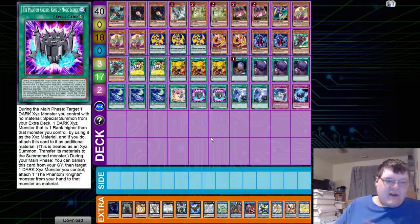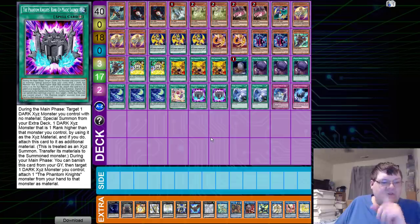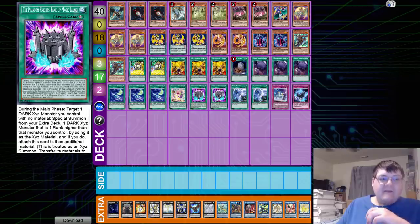This is the card that breaks everything right now: the Phantom Knights Rank Up Magic Launch. During the main phase, target one Dark Xyz you control with no material, special summon from your extra deck one Dark Xyz monster that is one rank higher than that monster by using it as material. If you do, attach this card to it as an additional material — it is treated as an Xyz summon and transfers its materials. During your main phase, you can banish this card from your graveyard, target one Dark Xyz you control, and attach one Phantom Knights monster from your hand to that as material. It is a quick-play rank up that lets us doom our opponent with Kali Yuga, because after this card has exceeded someone, other cards and their effects cannot be activated on the field, and other cards' effects on the field are negated. And Kali Yuga stands at 3500 attack. Good times ranking up.